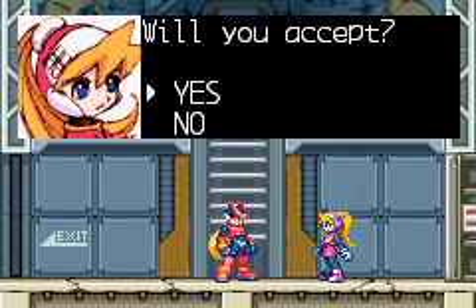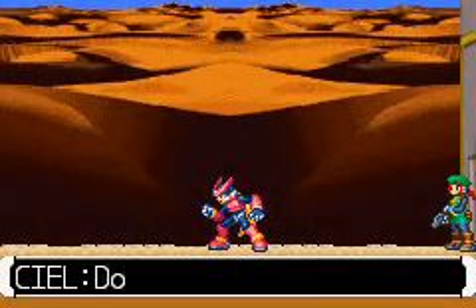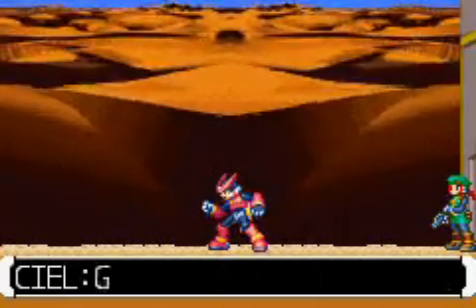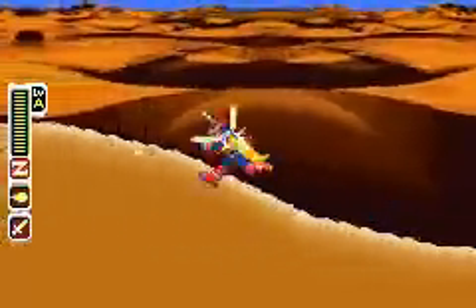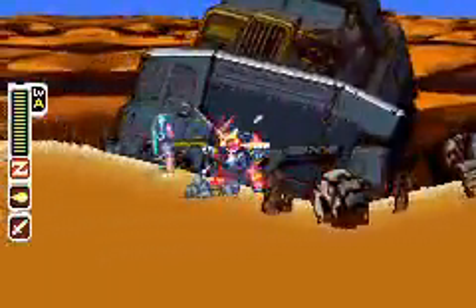Welcome back. Today we're going to be tackling the Stop the Hacking mission. The backstory is that someone was hacking the resistance, so they traced it back to this secret underground base underneath the desert — the same one where we fought Blizzak. We're being sent out there to kick ass, take names, and ultimately stop the hacking, as the mission name would imply.